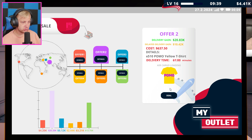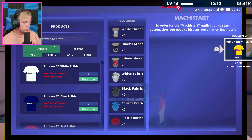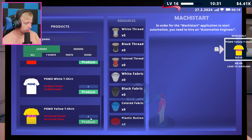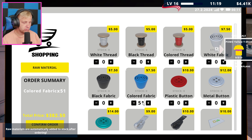So pomo shirts, yellow shirts - we need 51 of these, 51 boxes, so 510 of them total. We need pomo yellow shirts. If we go into here, we need colored thread and colored fabric. We can't do it quite yet because we don't have the sufficient materials, so let's go to Shoppy and order 51 of these and 51 of these.